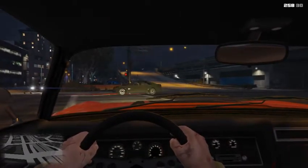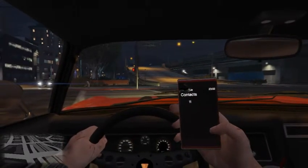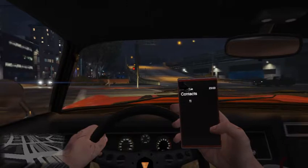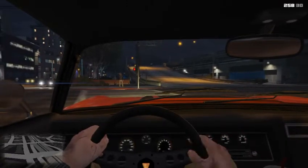The stamina bar for Trevor doesn't show. When I pull out my phone, the apps — like contacts or camera or something — that's not wanting to show up.